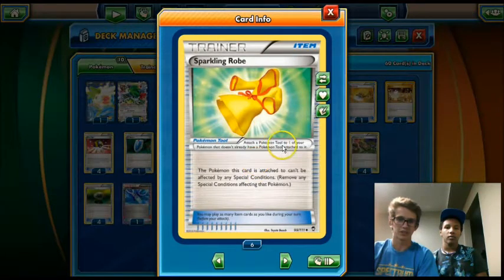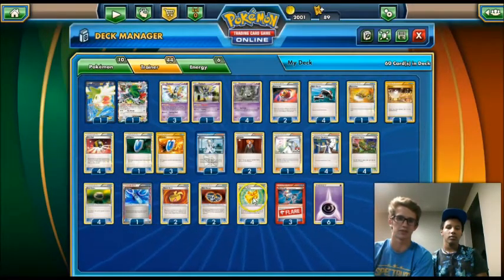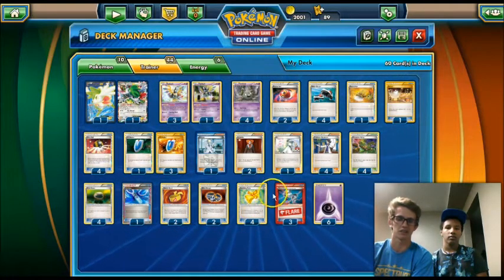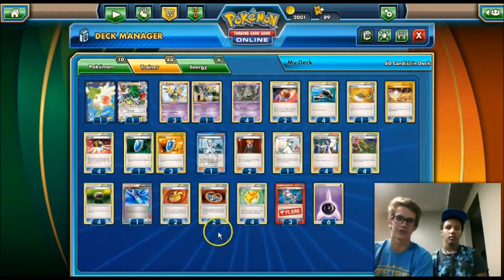I just kind of threw in Sparkling Robe last minute — it seems like a fun card. It makes it so you can't be affected by special conditions, which can really help in certain matchups. Like if you play against decks with Hypnotoxic Laser, it makes it more difficult to knock out your Trubbish. And more tool cards is always better — you can just throw those down anywhere.